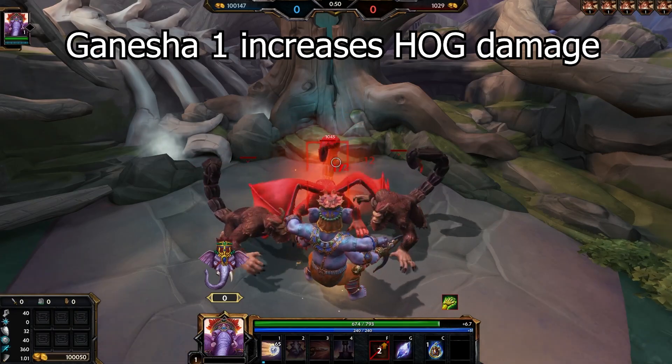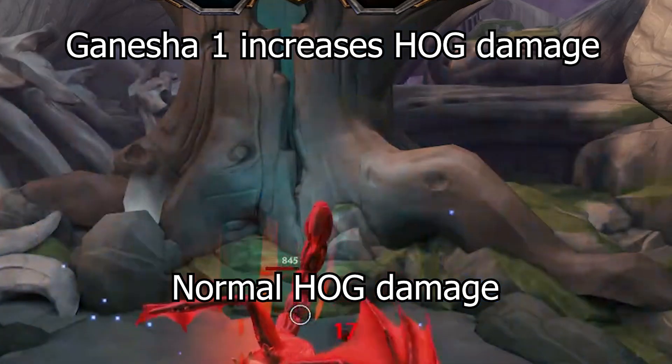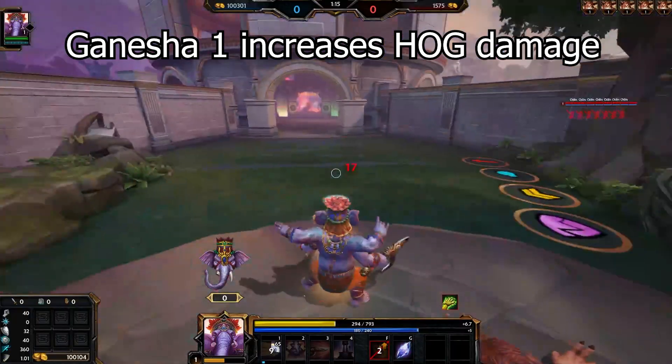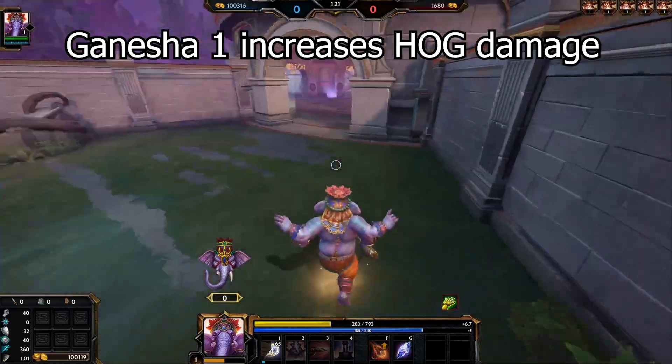Now let's talk about Ganesha. Most people know that Ganesha's first ability increases the damage that nearby allied gods can deal, but it also works on Hand of the Gods. So if you're using HoG on a buff, make sure you use your one first. I also heard it increases minion damage, but this was kind of hard to test, so I'm just going to leave that up in the air for now.